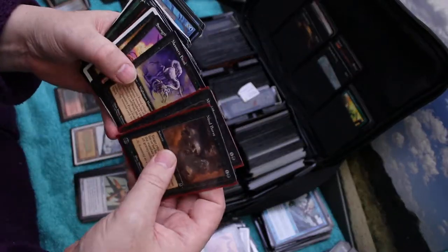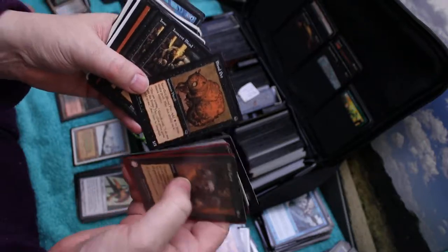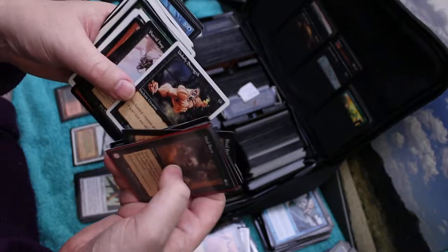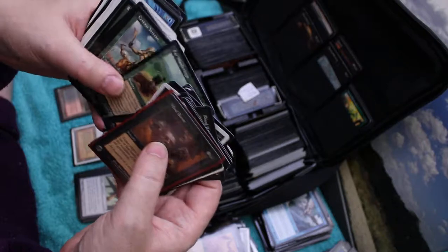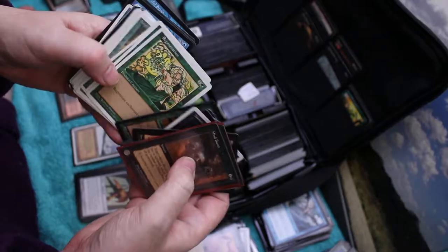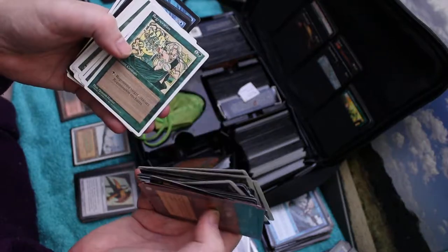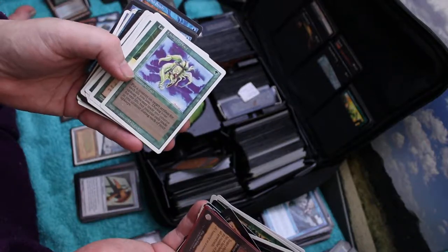Here, let's have a look. Mind Blasts, Foul Imps. I think I was going for a small black deck with this, like Blood Pets and Innocent Blood. Lab Rats, Simian Grunts. Let's see where I'm going with this. Moments of Peace, Sky Shroud Elves, Regrowth - bit of an old one. Giant Spider. Living Artifact.